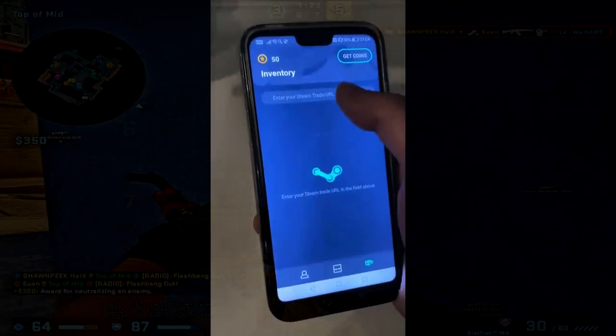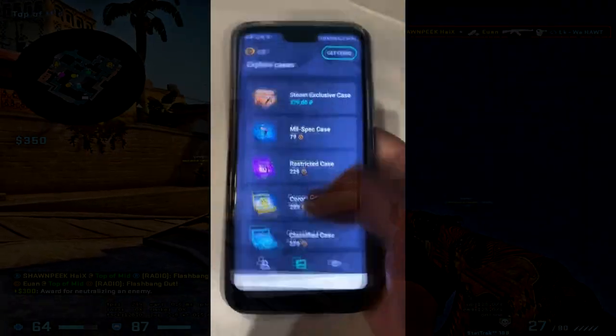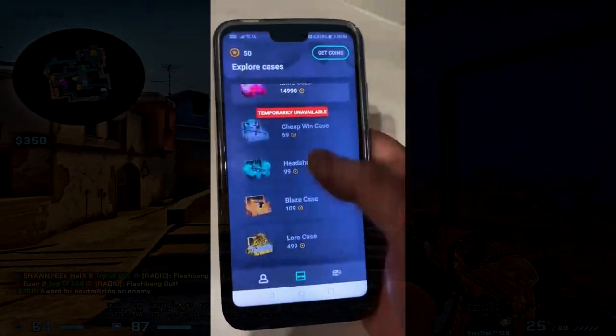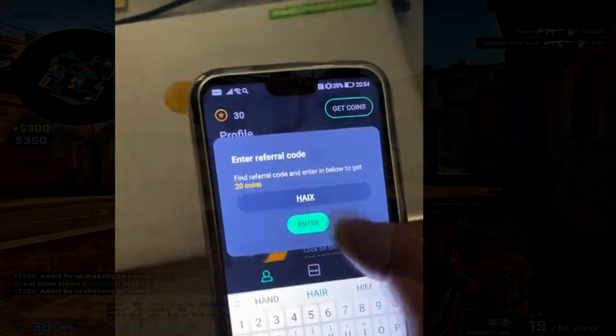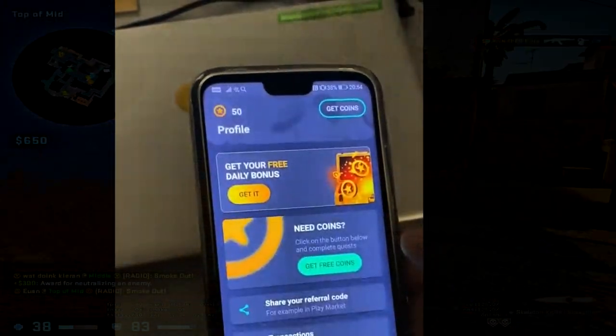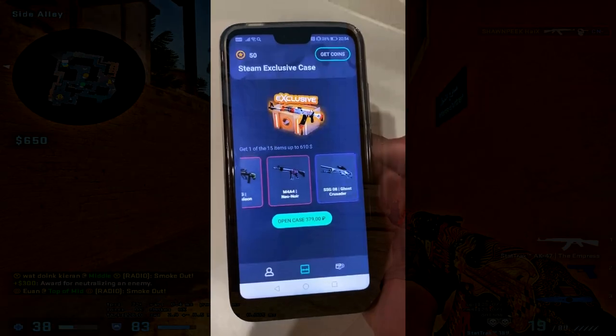I would like to thank the sponsor of today's video, GoCases. If you want some free CSGO skins, make sure to check out the GoCases app in the Google Play Store. In this mobile app, you can open cases and withdraw them to Steam by linking your trade URL. Also use my code HIAKES in the app for a free bonus. GoCases offer a lot of cool cases to open and lots of skins to withdraw — they have thousands of downloads and positive reviews, so the link is in the description.